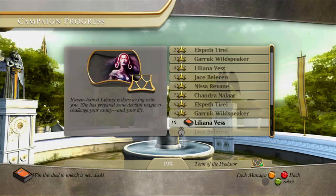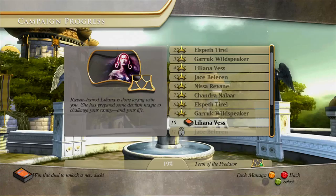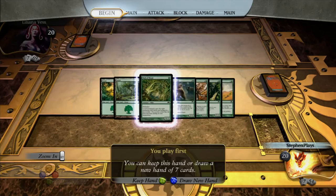Hello everyone and welcome back to Steven Plays Magic the Gathering Duels of the Planeswalkers. When we last left off, we beat Garruk in what was quite honestly a pretty fun fight - it was really close, quite a blast. Today we're going to be fighting Liliana Vess and this time we're going to be fighting for presumably her deck. We're going to unlock a new deck - I'm guessing it's the black deck because it's the one we don't have. Without further ado, let's get to fighting Liliana, to the death, with the power of green.